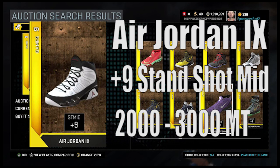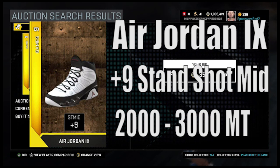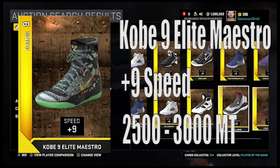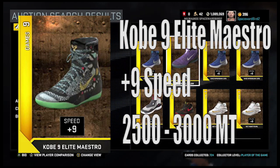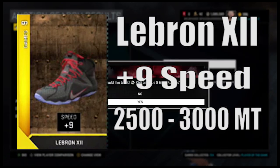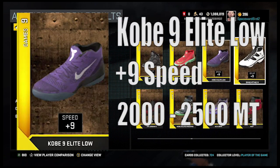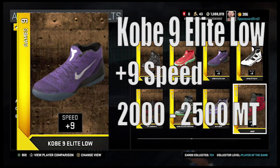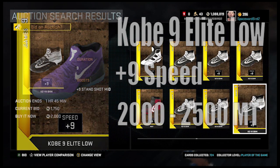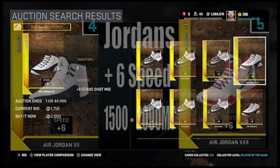The Jordans with the plus nine standing shot mid don't sell as fast as the KDs, but they will sell. I'll post them between 2,000 and 3,000 MT. The Kobe 9 Elite Maestros with plus nine speed are in demand and sell easily for 2,500 to 3,000 MT. The LeBrons with the plus nine speed are also in demand and sell easily for 2,500 to 3,000 MT. The Kobe 9 Elite also features plus nine speed but doesn't sell as fast as the Maestros and LeBrons — I'll post these for 2,000 to 2,500 MT. And finally, the Jordans with plus six speed will sell for 1,500 to 2,000 MT.